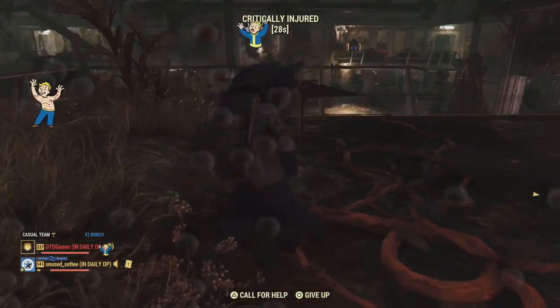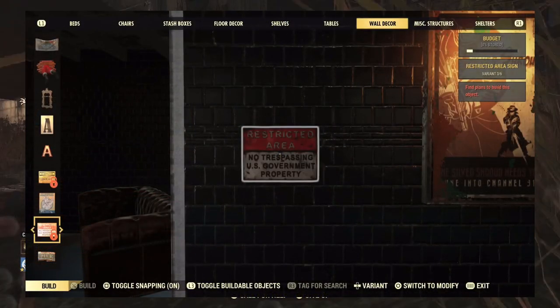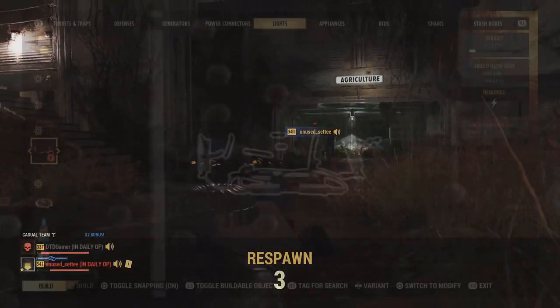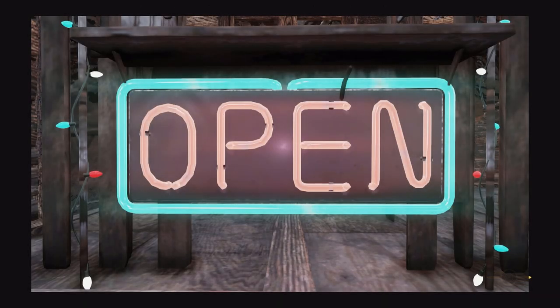In the uncommon section we have three new plans which are tradeable, and they are for the Emmet Mountain Disposal Signs, the Hello Neon Sign, and the Open Neon Sign.